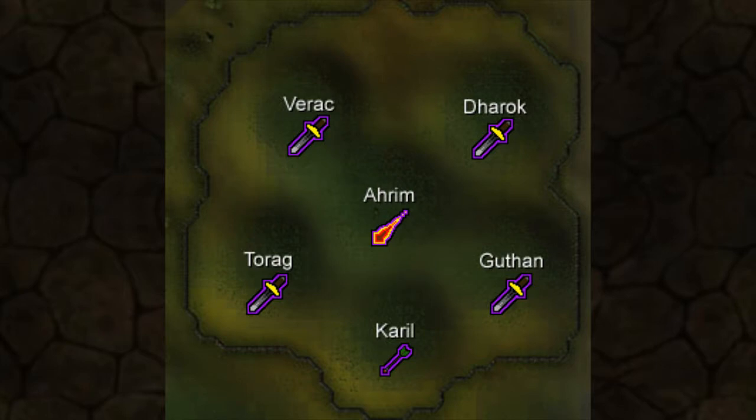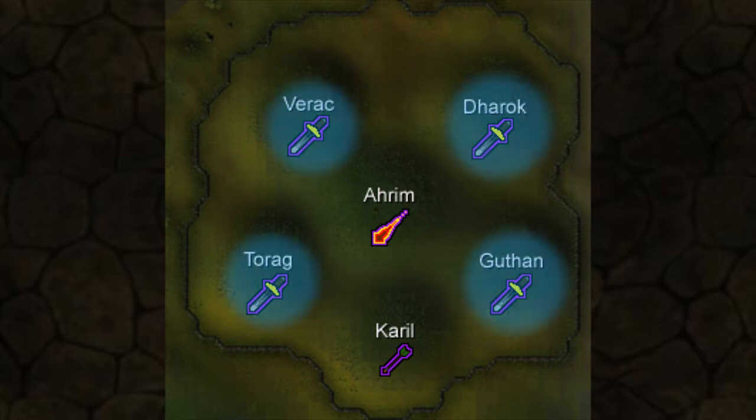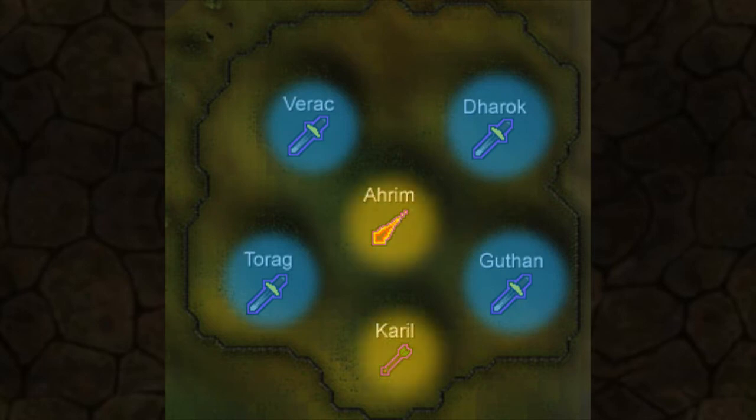Now let's look at the actual Barrows minigame. There are six hills, each with one of the Barrows brothers, and they're always in the same spot. The four outside corner brothers all use melee and are weak to magic. The two in the middle are the mage and range brothers, which are weak to melee and range. My route is to go to the four corners with my mage setup to defeat the melee brothers, then switch to melee for the middle two hills.